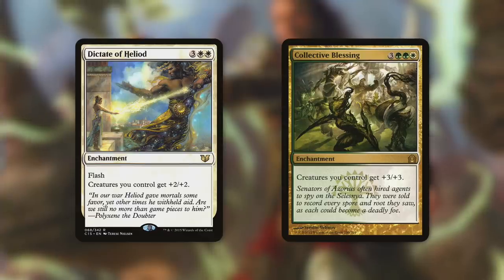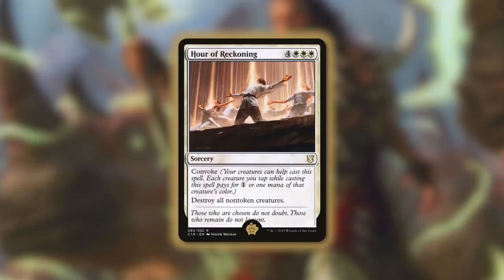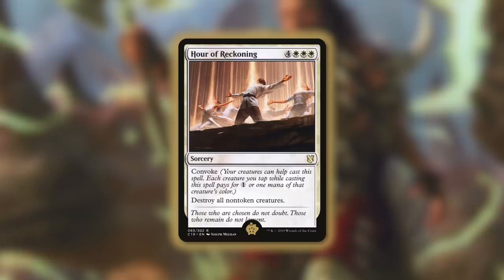Speaking of wiping opponents quickly, the golden pig of this deck — the number one card out of our 99 — is Hour of Reckoning. It's a sorcery for four white, white, white with Convoke that says destroy all non-token creatures. Our opponents may think they're in a good spot, then suddenly all non-token creatures are wiped while our token army remains on the board. We might lose creatures like our commander, but this is essentially a one-sided board wipe, and with Convoke it can cost far less than seven mana.